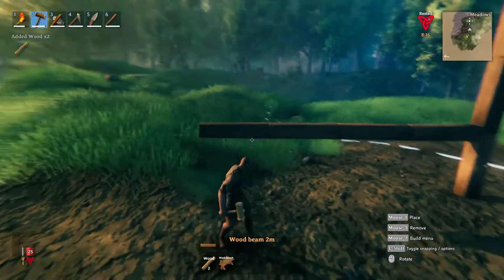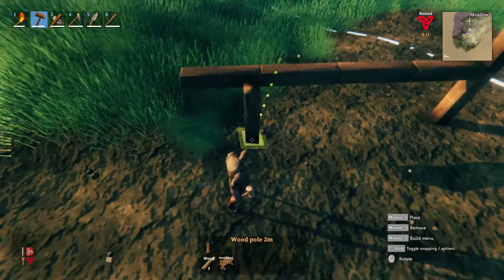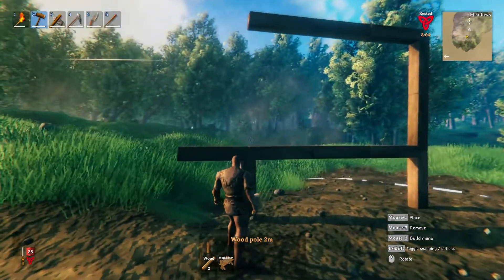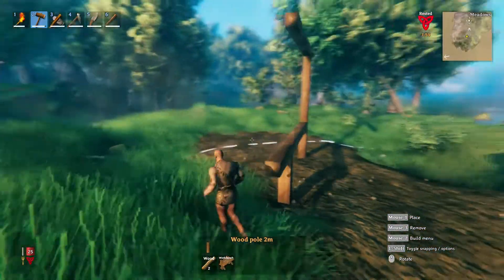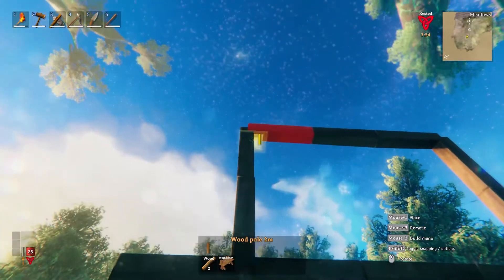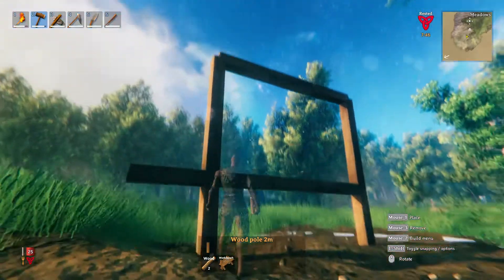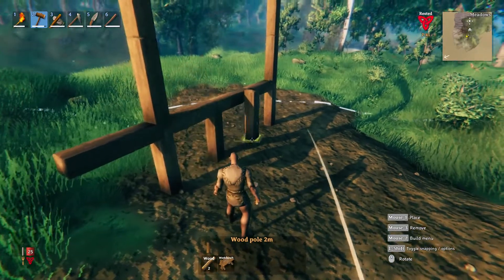So the obvious answer is that you need to build supports underneath these things. If we put a pillar at the end of the bottom, all of a sudden they've all turned green, because there's support there that will distribute the weight evenly. Again, if we build up from that pillar, all of a sudden green, yellow and green. So the more you actually place upright supports in, the sturdier your building will be, the less likely it is that it's going to fall down under its own weight.